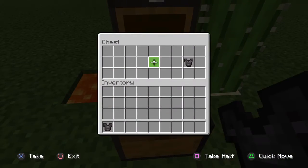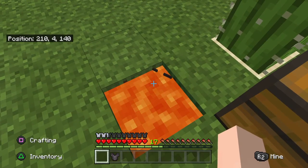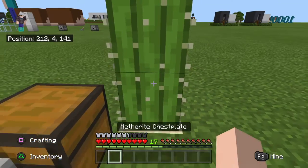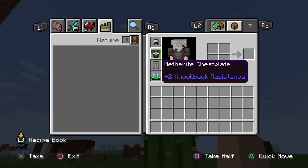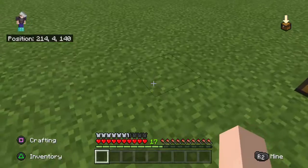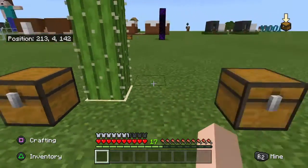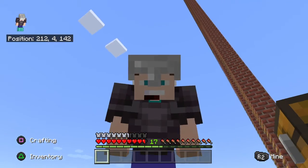Here we have the indestructible armour. Chuck it in lava — nothing. Chuck it on a cactus — nope. Just this little prickly boy. I'm going to wear this — it makes me look nice. But just this prickly boy destroys it. I'm just glad it doesn't destroy me when I'm wearing it.